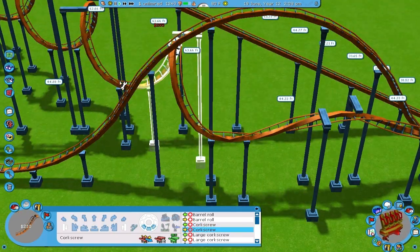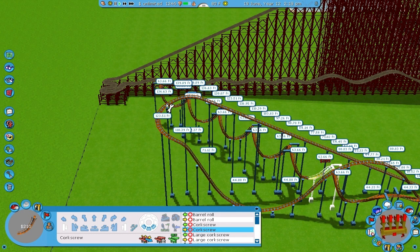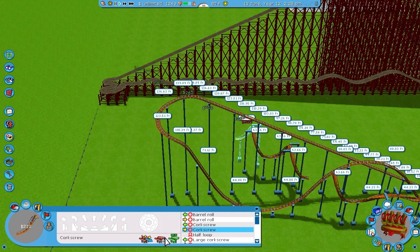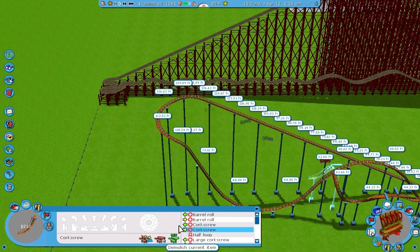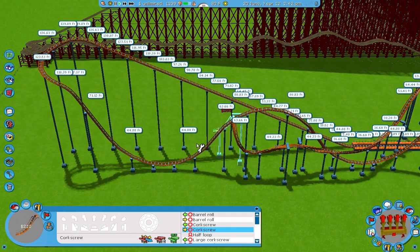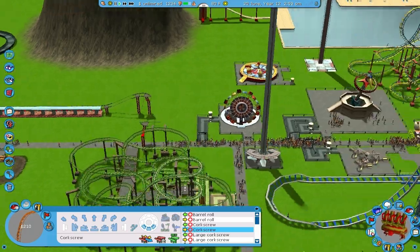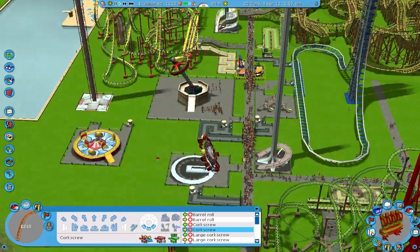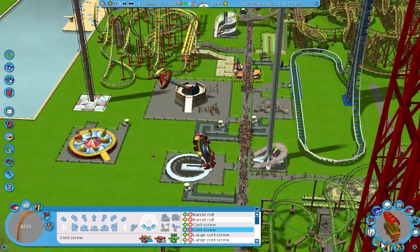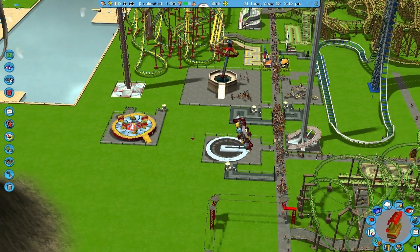Put the corkscrew back in because I did like the corkscrew there. Get rid of all this - hill hell! Why would you want to disappear like that? We still have 12,000 people in this damn park. What the hell is going on over here? There's not much time left - I'll finish that coaster next episode.